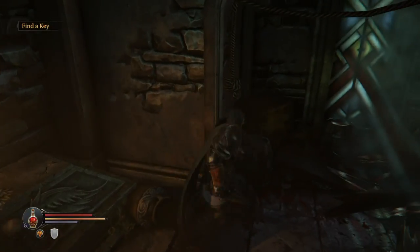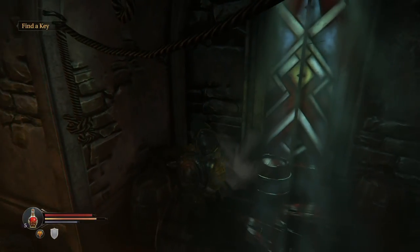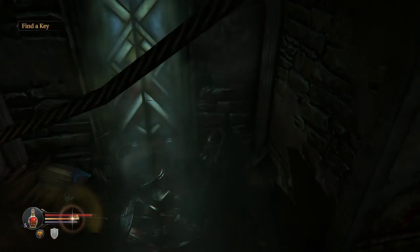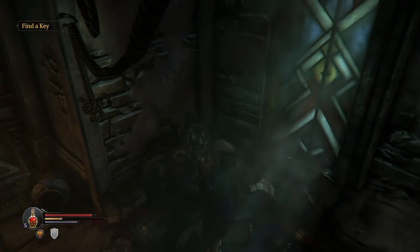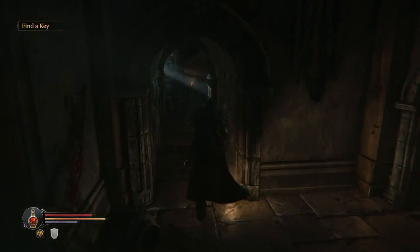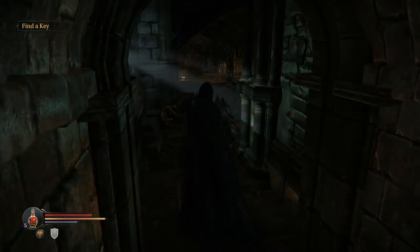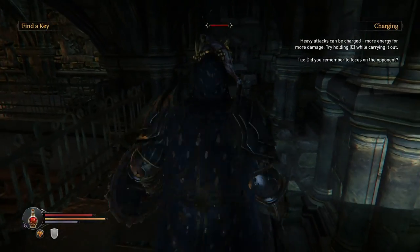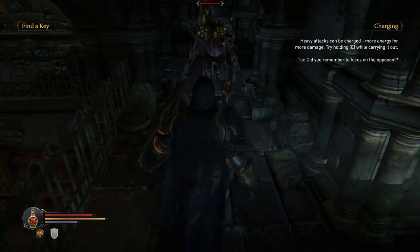Oh, I can't desecrate this crypt. I don't know if there's any good stuff in there. Oh, I can destroy barrels and stuff — that's good. I wonder if, like Dark Souls, you can destroy all this stuff but there's never anything of value in there. But I'm curious if you can backstab and parry in this game — I'm hoping you can at least backstab.